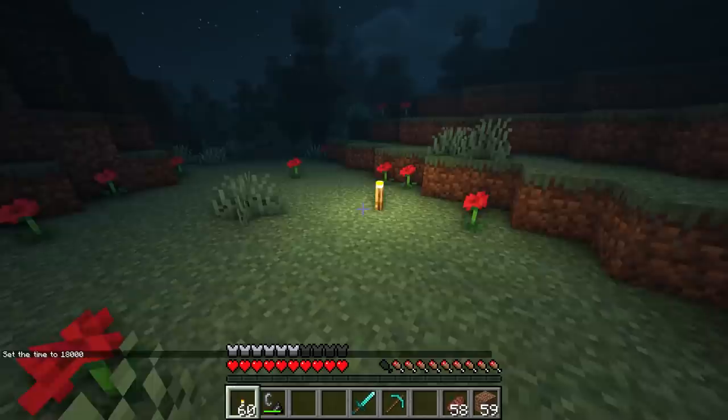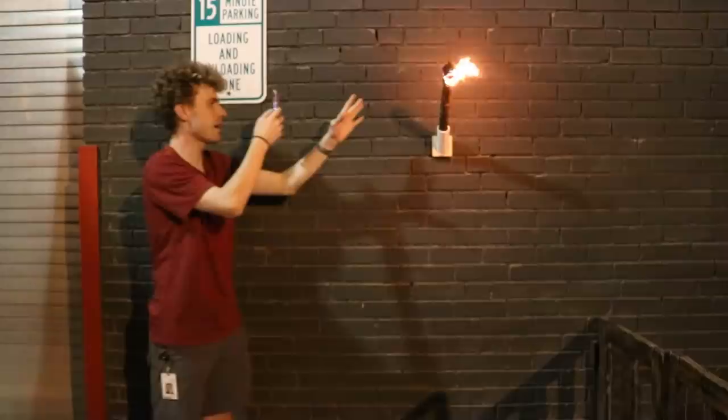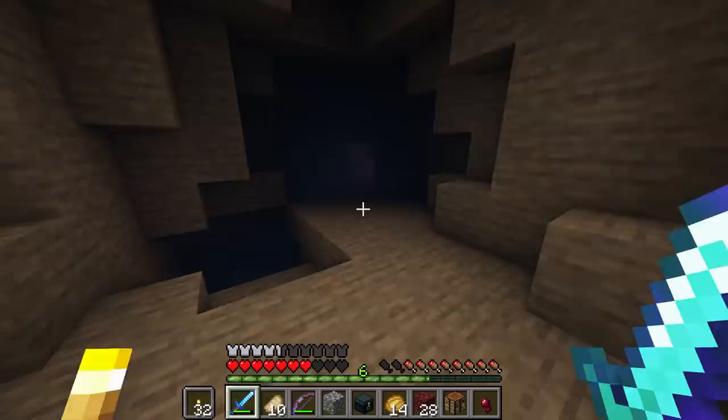This is a real-life Minecraft torch, and it works exactly as you'd expect, lighting without the need for any external heat. But is this really possible with just coal and a stick, or how far do you have to stray from Minecraft's recipe for this to work IRL? Of the over 250 Minecraft recipes that can be made without a crafting table, the torch is likely the most iconic.